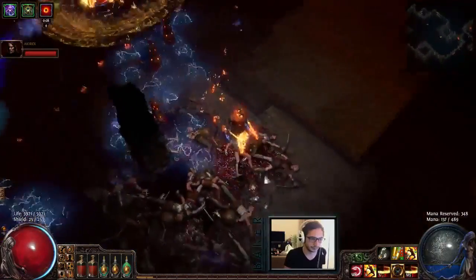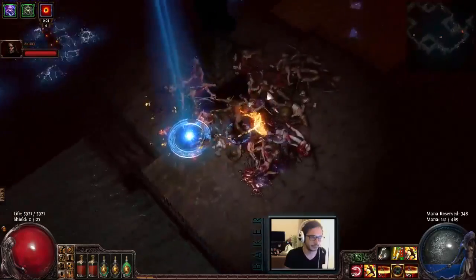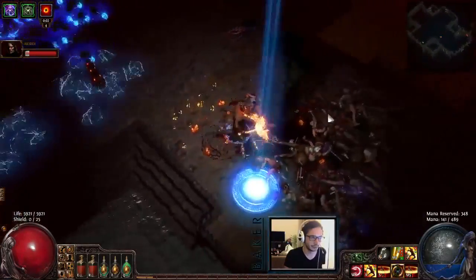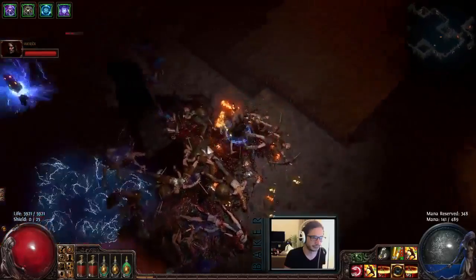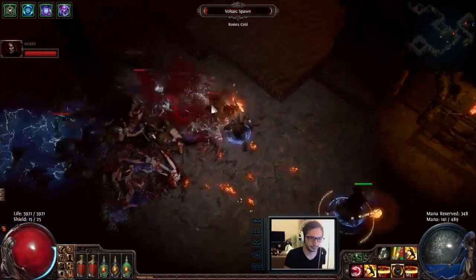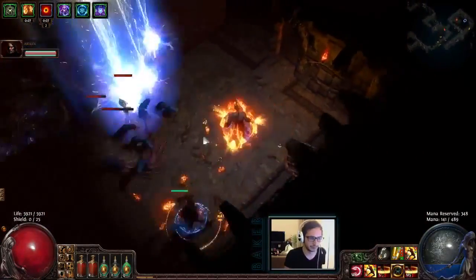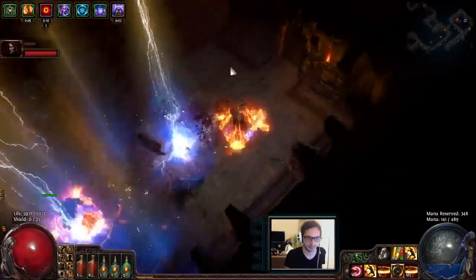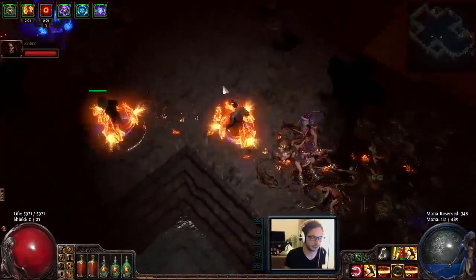I'm staying in her line of sight, still looking to bait a laser. There are a lot of sea witches so we need to pull them away — that's the priority. We can kill them on the far side, far away from her. Now we want to bait the laser — should be really soon.